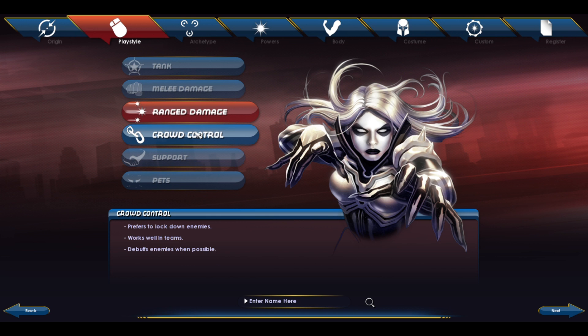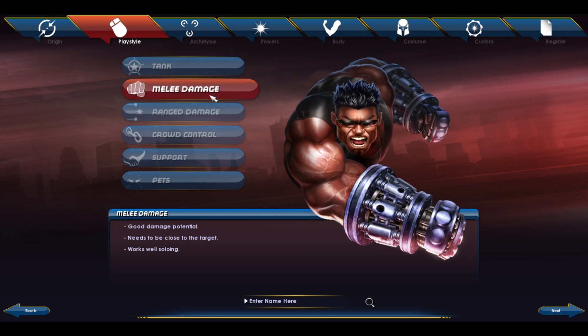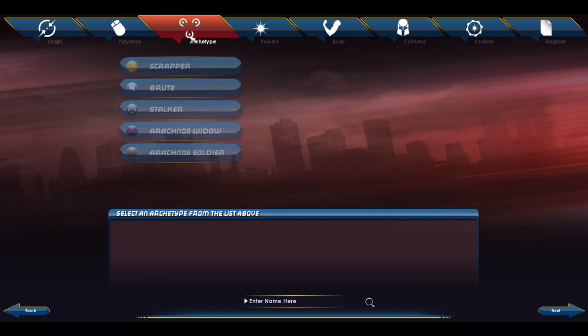I have an idea of what I want to create, so I'm going to create a melee character. I totally forgot about this — I gotta go back and look at all the other subcategories of each type of class.